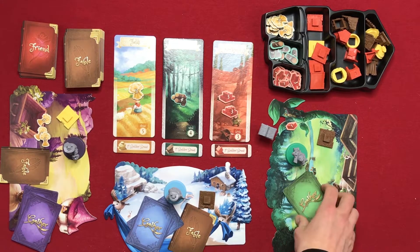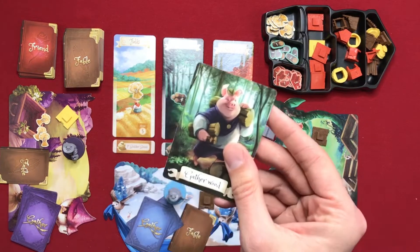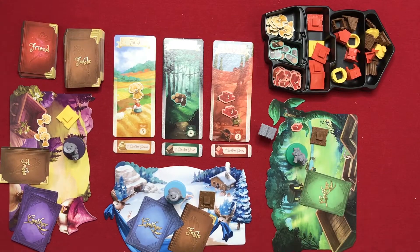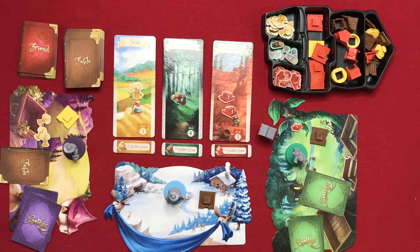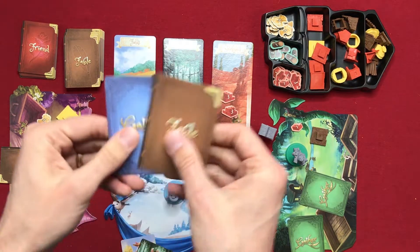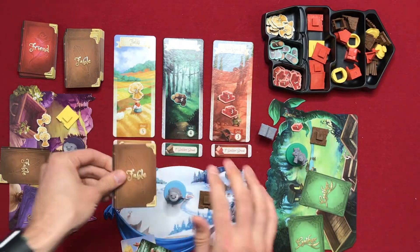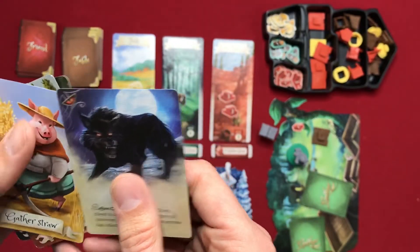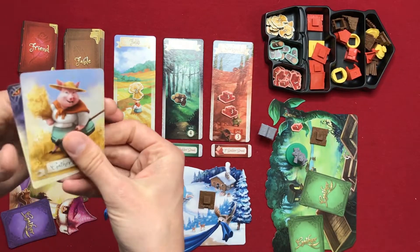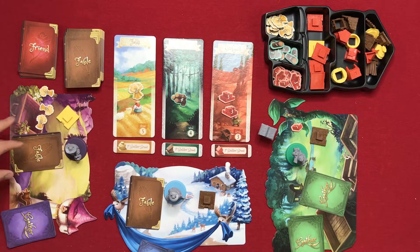Now we'll do turn two correctly. The green player goes for wood, the blue player plays a fable card and also goes for brick — you put your fable card on top of your gather card so that your fable card is revealed first. The purple player keeps going for straw, again putting the fable card on top of the gather card.